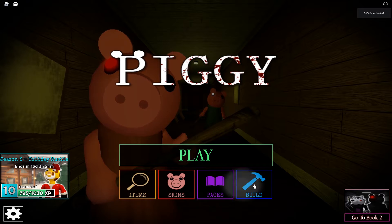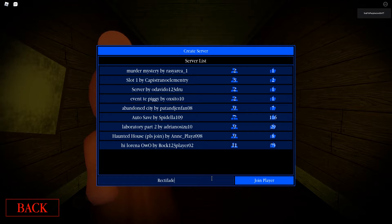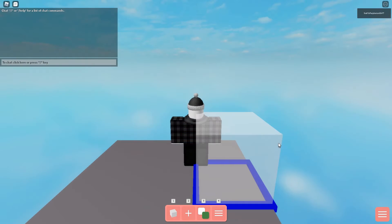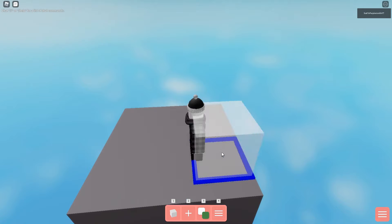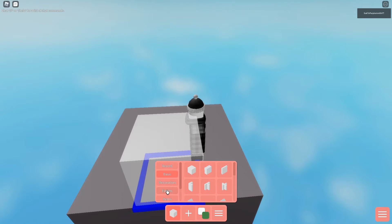So to access this, we again have to go to Build Mode. And we're here. Now what you're going to do is you're going to click on this cube right here, then click on Events, then scroll all the way down until you see this dreidel.